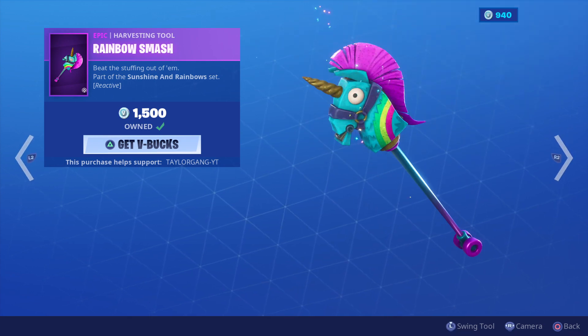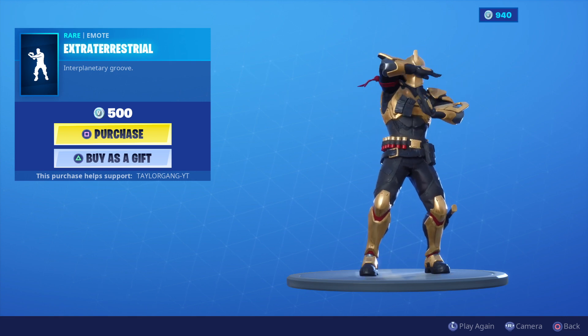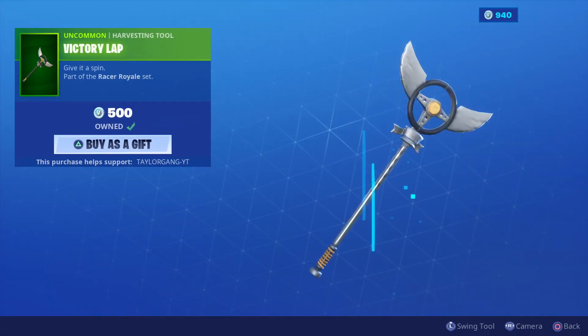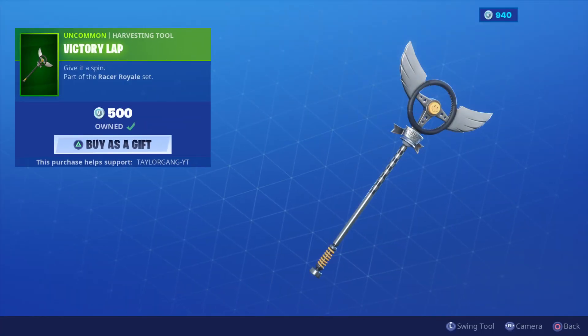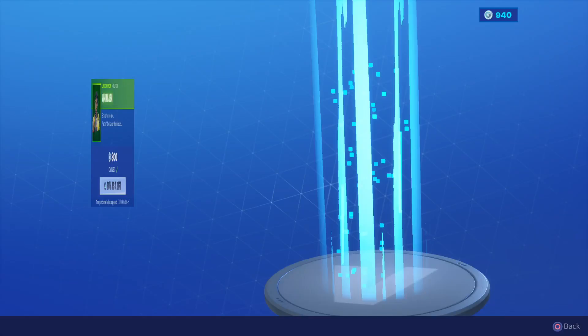Then we have the Extraterrestrial — I believe this is the third or fourth time it's been here — for 500 V-Bucks. The King Flamingo for 800 V-Bucks. The Victory Lap pickaxe — been a while since I've seen this, very good pickaxe. The T-Pose for 200 V-Bucks, and the Whiplash for 800 V-Bucks.